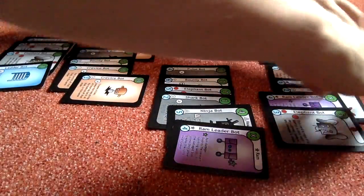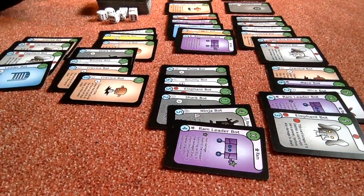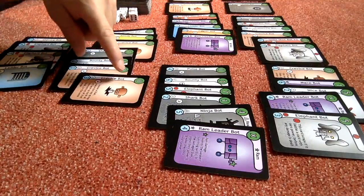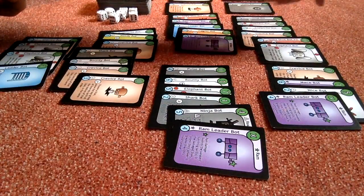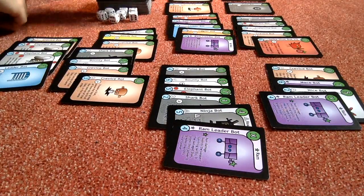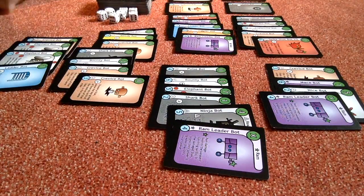What we've done here is expose a whole lot of elephant bots that I can kill off with my 0. Elephant bots do not like 0s — so we can attack that guy, and then attack that guy. If there are any more hiding down there, we can't get to them yet.